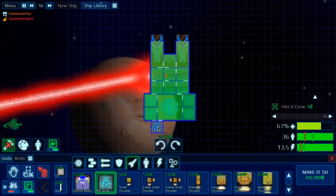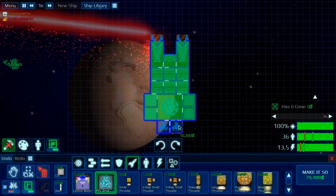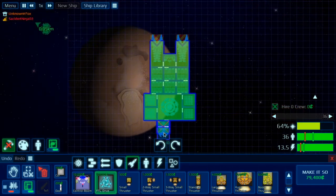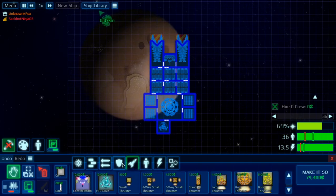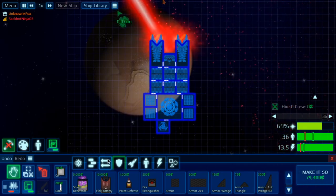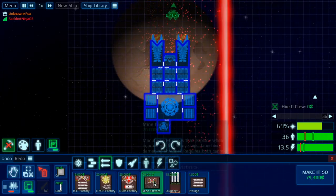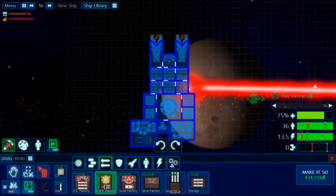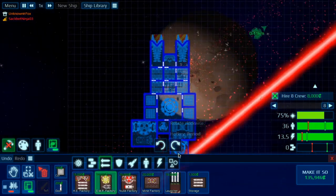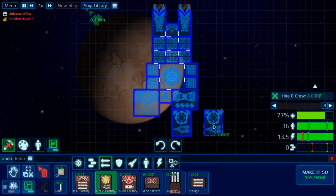I'm going to shoot you. I'm not even done building. I have to have friendly fire on. Do you want fog of war on? Fog of war makes it so you have a certain range where you can see. Whatever you want, I guess. Doesn't really matter.